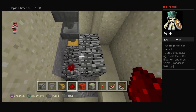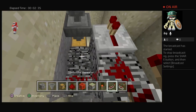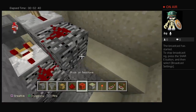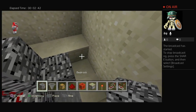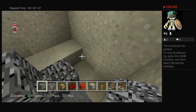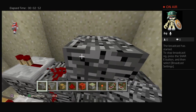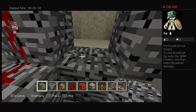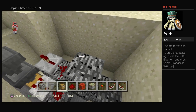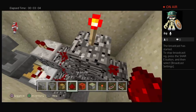Then grab your redstone and place one right there and one right there. Place a repeater right here and a comparator right there. Then place it right by the block you placed the redstone on — the higher one — then do that, that, and that. You're basically creating another star shape without a center. Then place a redstone torch on top of this, and then just regular redstone.